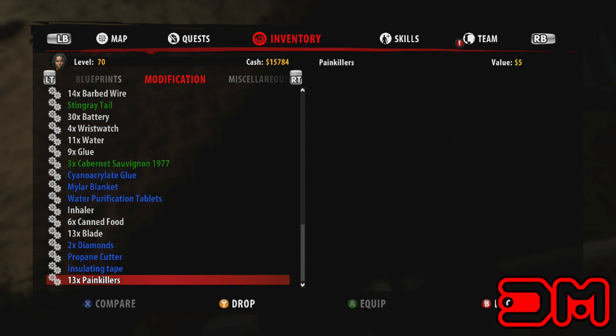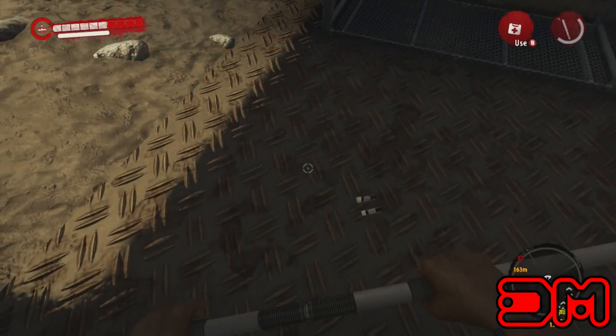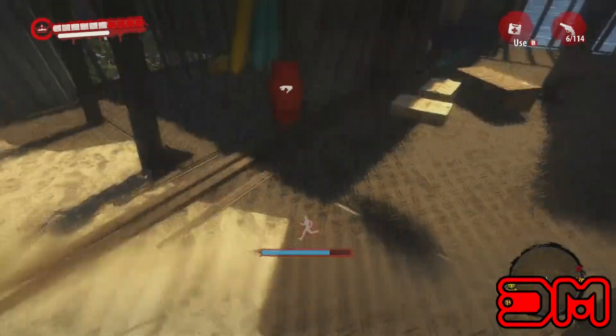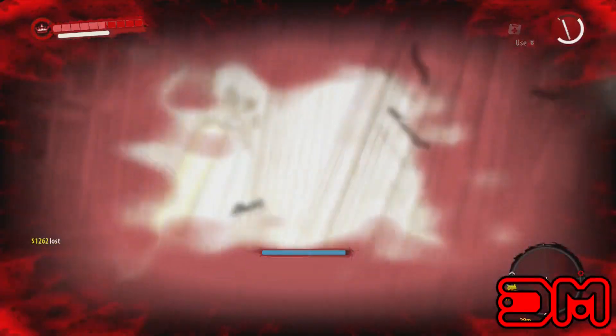First thing you want to do is drop the item that you want to duplicate. I'm going to start dropping all my painkillers on the floor. After all the painkillers are on the floor, run over to the propane tank. Shoot the propane tank and it will kill you. Quickly hit the start button, then hit 'Load Last Checkpoint.'